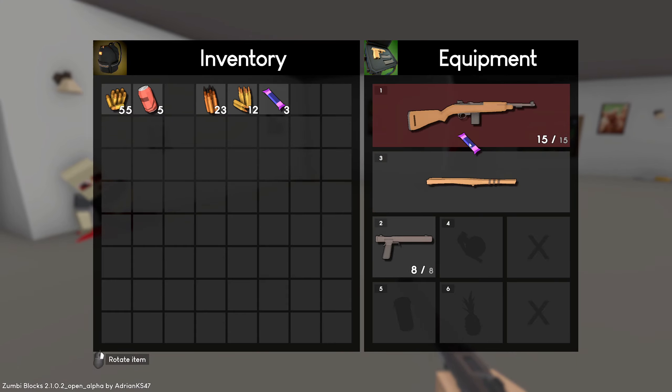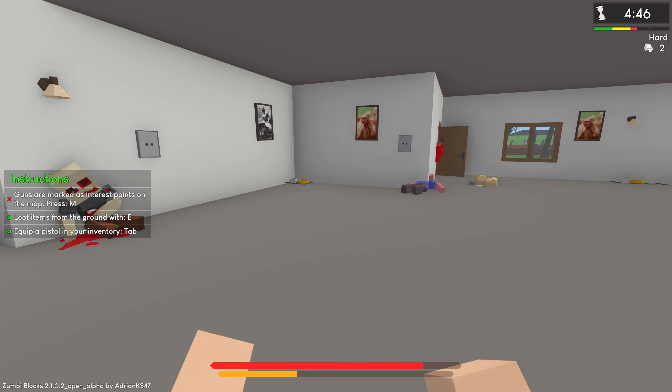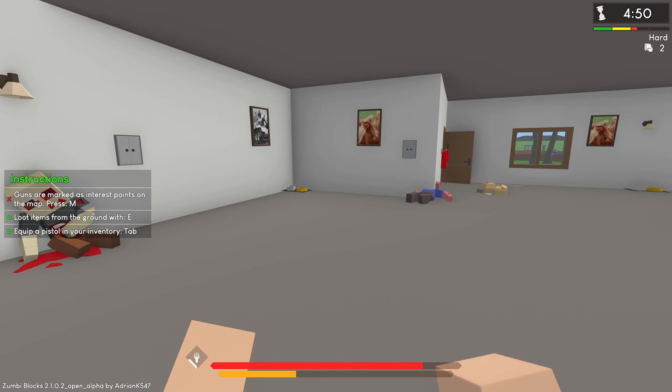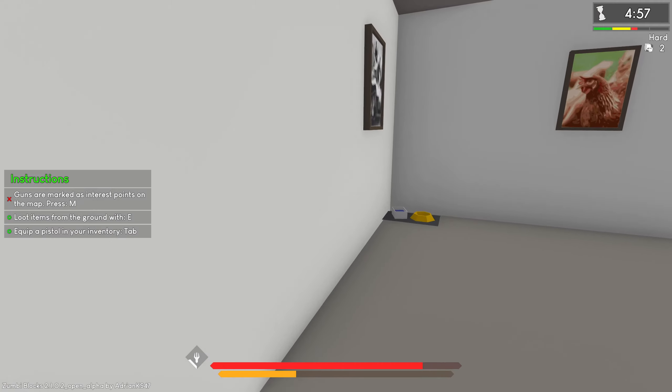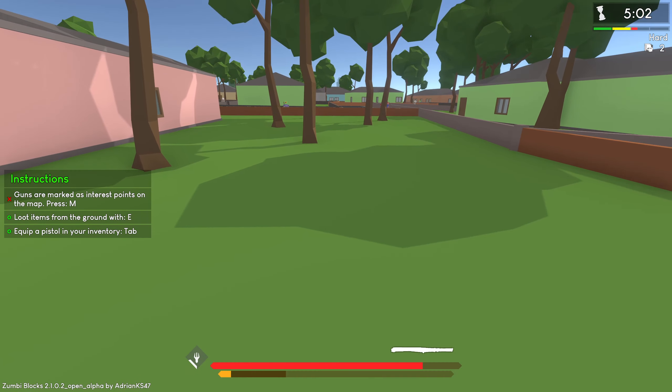How do I consume the candy bar? We have to put it in the sixth slot. There we go — I ate that. In the top right there's a difficulty meter, which is making me think we should probably get moving.